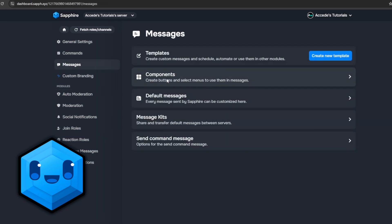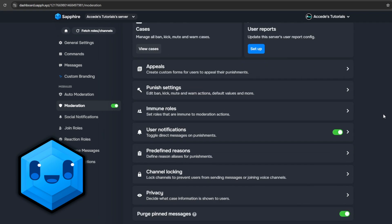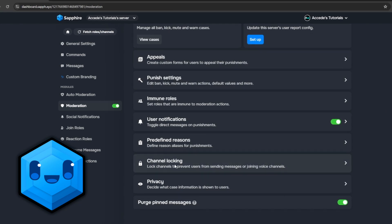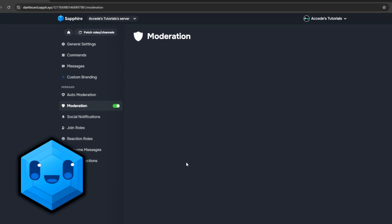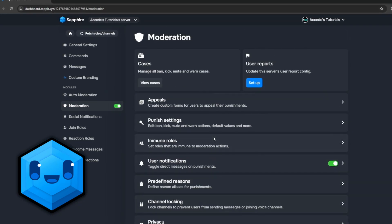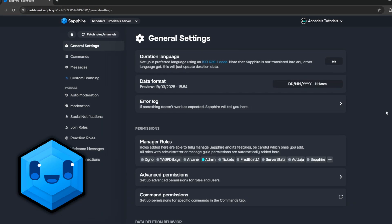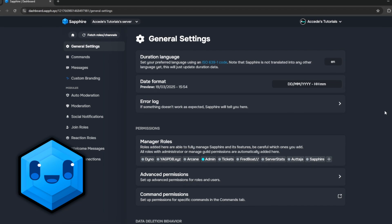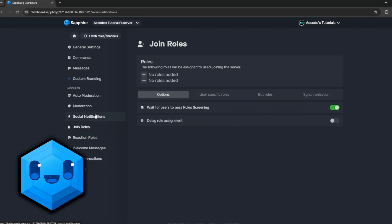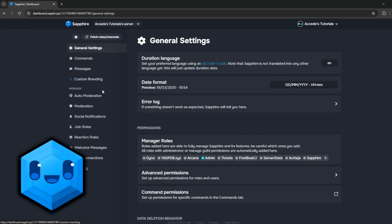Dino's dashboard has smaller text and requires more reading, while Sapphire is straight to the point. You can still go just as deep into settings as Dino, and Sapphire also has a channel locking feature where you can lock all your channels to prevent raids — a really cool feature to have. Overall, if you don't have Sapphire, you better have Dino or another moderation bot, because this is a crucial type of bot you really need to run your server properly.